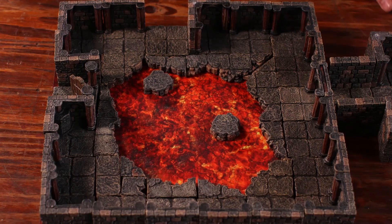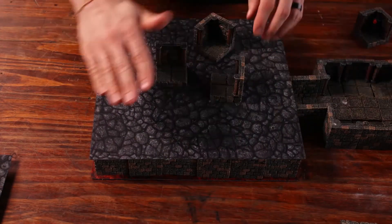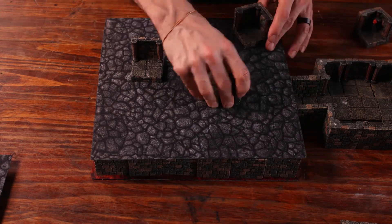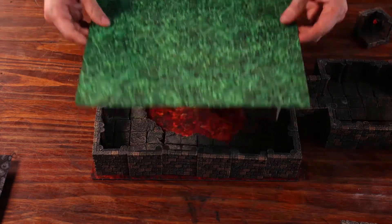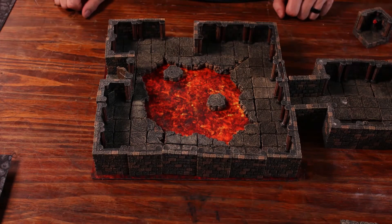We're also going to offer a clear grid overlay. You can place the clear grid on here, then sandwich it down with your magnetic pieces, and that'll provide a nice 25 millimeter grid for tactical movement. Lots of options with these terrain trays. We also offer them in a 4 by 8 inch size. I hope you enjoy the terrain trays.